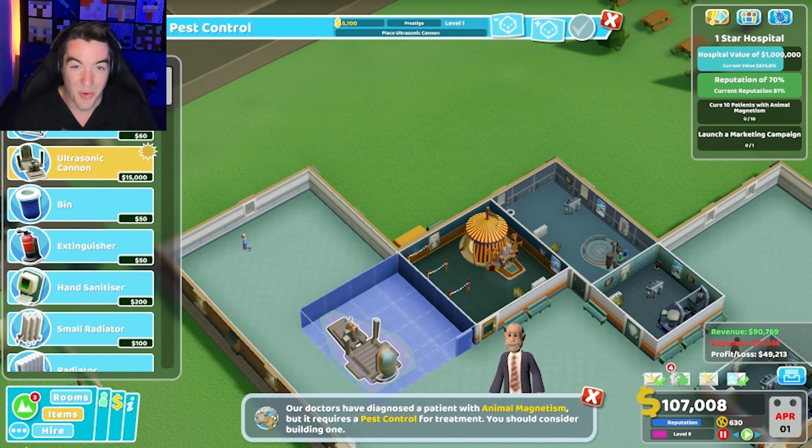Can we fit one of these right here? We can't fit snacks in there, so they'll get a leaflet stand and hand sanitizer. Fit that anywhere in here — right next to it, perfect. Good. Hospital value up to 1 million.